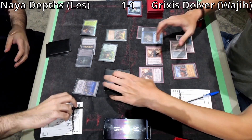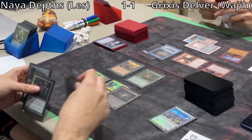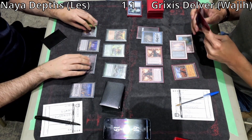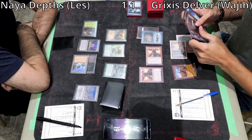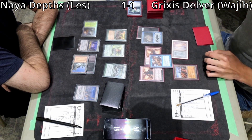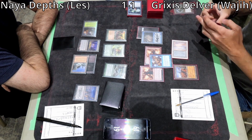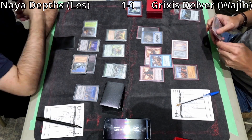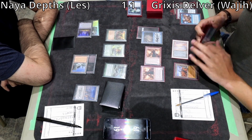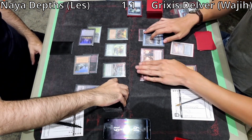I think Wajji has a Submerge from the Ponder. From Les's perspective: he draws Plateau, has Prismatic Ending and Choke. This is what I meant by the well-timed Choke — Wajji has tapped down both his islands. But he can save one mana to bounce a Volcanic Island with Brazen Borrower if he can't prevent the Choke — keeping a source of blue mana. Double Surveil triggers try to turn Dragon's Rage Channelers back on, dumping 2 artifacts into the graveyard. Les pays the 1 from Daze to resolve Choke.